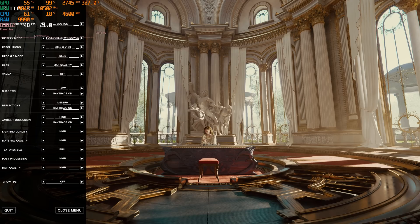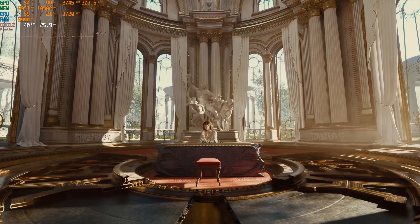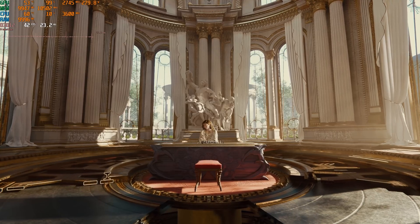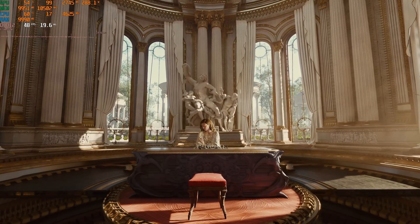Leaving ambient occlusion at high seems reasonable. With ray-traced reflections down at medium, let's decide on the optimized shadow setting. I see a pretty big visual difference in the distance with shadow quality, and medium does take a big performance hit but looks significantly better. Running through this scene with medium ray trace settings, performance is still pretty low around 40 FPS. Going to DLSS balanced - which looks noticeably better than the performance setting - we're not gaining a massive performance improvement.